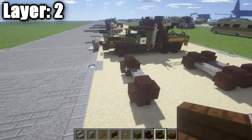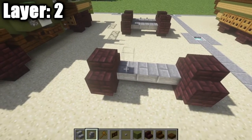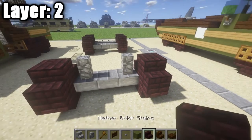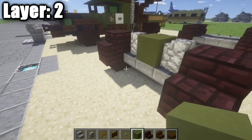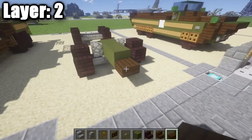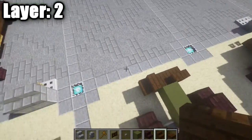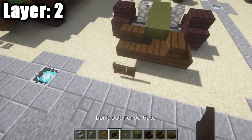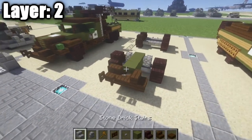Now in the very front, we're going to place down a cobblestone wall on either side — these represent our shocks. Then place down a green stained clay block in between those cobblestone walls, followed by a second and a third one coming out. After that, place down a dark oak wood half slab on the front, followed by a dark oak wood stair facing outward, and one on the left side — that's going to represent our front bumper where there's a winch. Coming off this stair, place down a dark oak wood fence gate opened up to add a bit more detail.